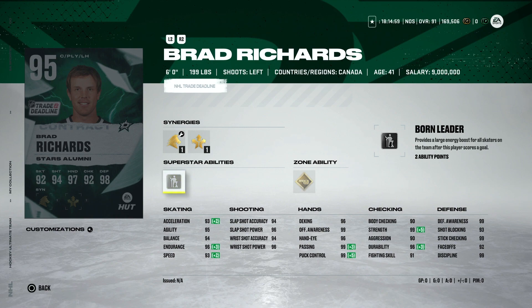Lastly, the 95 Brad Richards with gold Tape to Tape and Born Leader — 93 speed, 93 acceleration, mid-90s shooting, high 90s hand stats. You can use him at center with 92 on the draw and 99 defensive stats. This is a really nice well-rounded left-handed winger card. Silver Born Leader is valuable even at the cost of two points. If you're looking for a non-master-set lefty to round out your lineup, he could be a decent option.